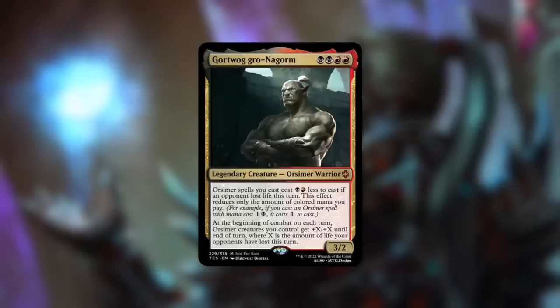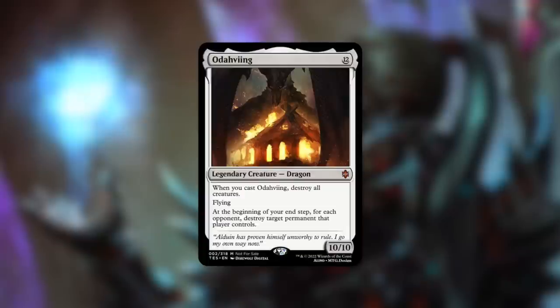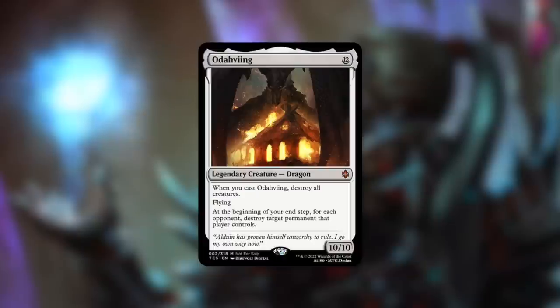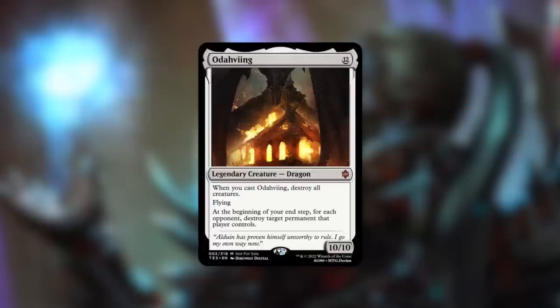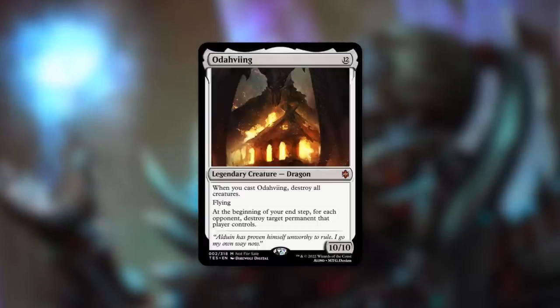Next up, Odaving: a 10/10 Dragon costing 12 mana. When you cast it, destroy all creatures. So 12 mana gets you a 10/10 flyer that wipes the board on cast — a fantastic trigger that can really save you and set you up for success. On top of that, at the beginning of your end step, for each opponent, destroy a permanent that player controls. You take out creatures on cast, and then each end step you're removing more pesky permanents. It costs 12 mana for a reason, but this thing could have a massive impact on the game.